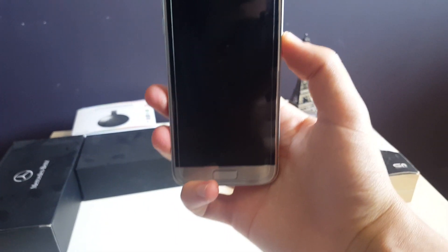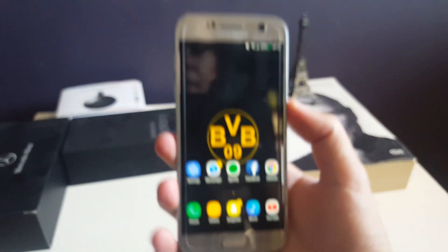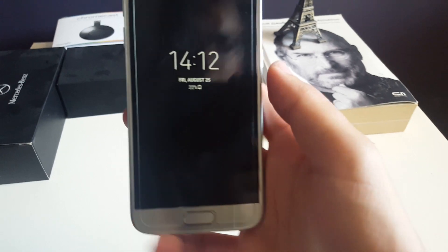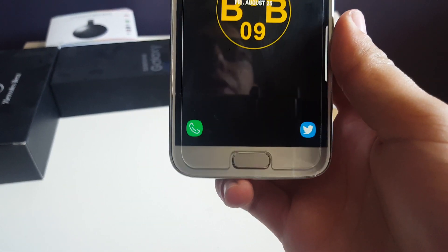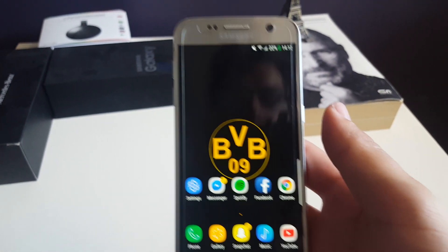As you can see, face unlocking is working perfectly, straight unlocking the phone. You can see when it sees my face the phone is unlocking. It's working 100% of the time — I've got no issues with it, and when the phone is actually looking at me it's working more than perfectly.